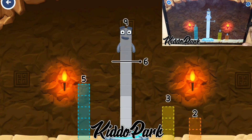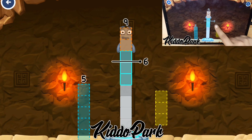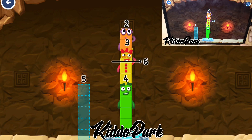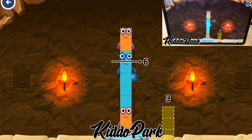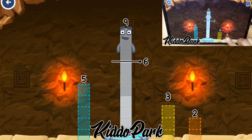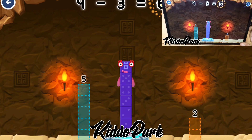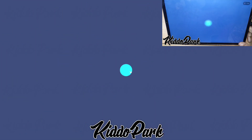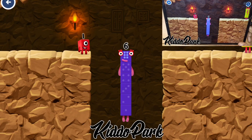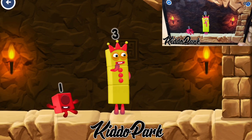Take number blocks away from 9 to leave 6. Have another go. Try a smaller number. That's not quite right, try again. That's right! 9 minus 3 equals 6.